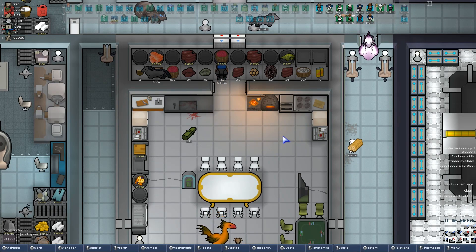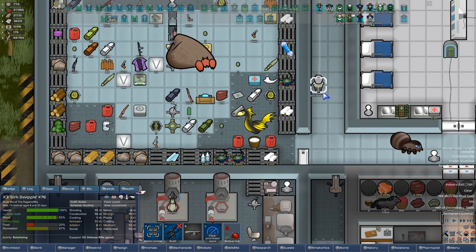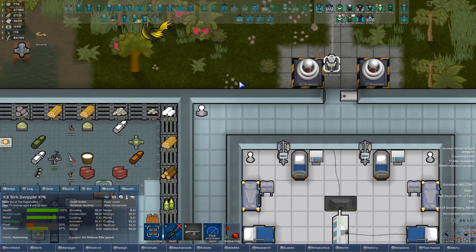Hey there everybody, Fett here, and welcome back to Fett Plays RimWorld 1.0, aka Dirk Dwimple Butchers All The Things 1.0.